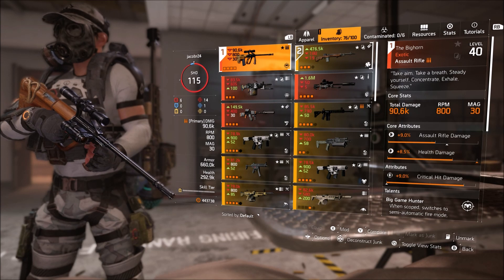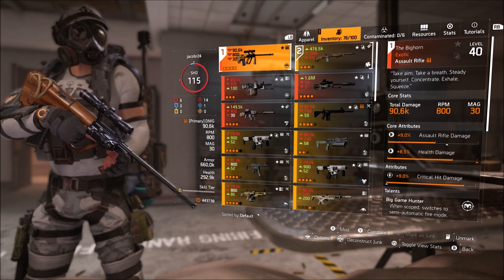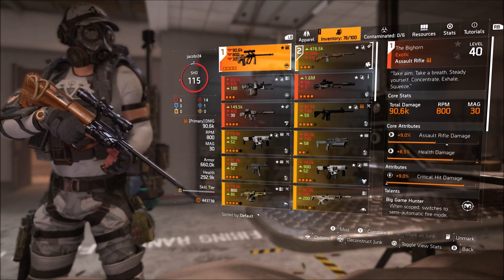This is one of the more challenging exotics to get in the game currently. This is the Bighorn named exotic assault rifle — the new assault rifle that was added in the Warlords of New York update.